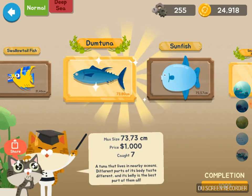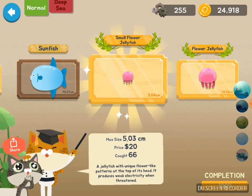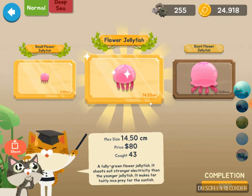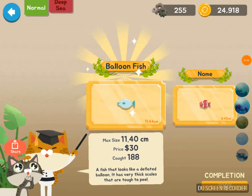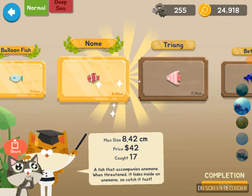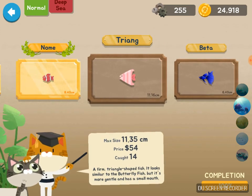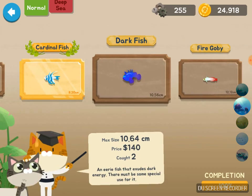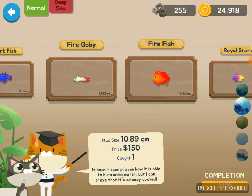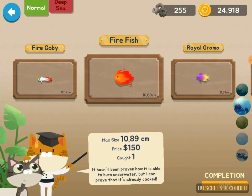Swallowtail, dumb tuna, sunfish, small flower jellyfish, flower jellyfish, and giant flower jellyfish. This is gonna be up there — balloon fish, balloon fish, anemone, triangle, beta, cardinal fish, dark fish, fire goby, fire fish.